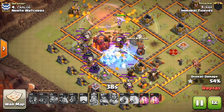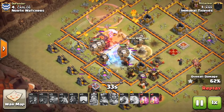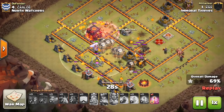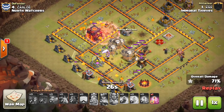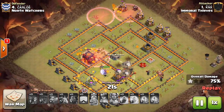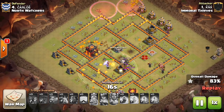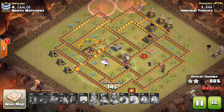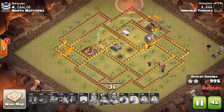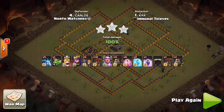He has that back-end freeze. These level 7 balloons, especially within the warden's range and the health boost they get, are very tanky. So even after the lava hounds pop, these balloons are very able to take out the rest of the base. He can swag a few haste spells at the top. Immoral Thieves is not above swagging, which is totally cool — it's just something we don't do much in Genesis because we've had failed attacks due to swagging. But they're able to do it with these awesome attacks.